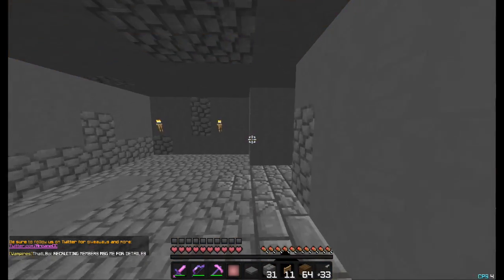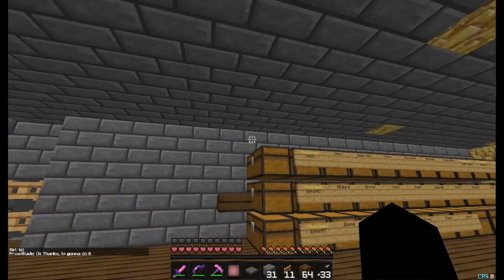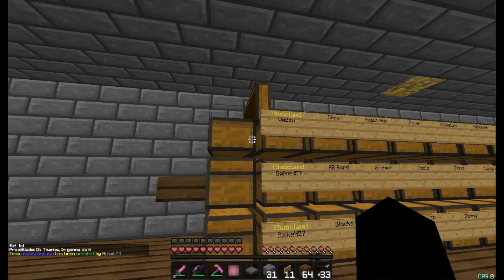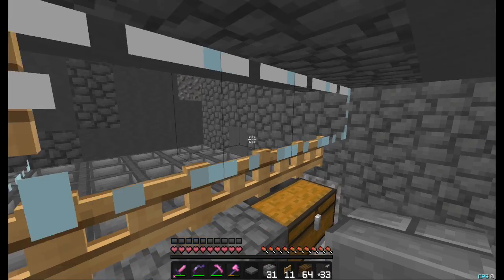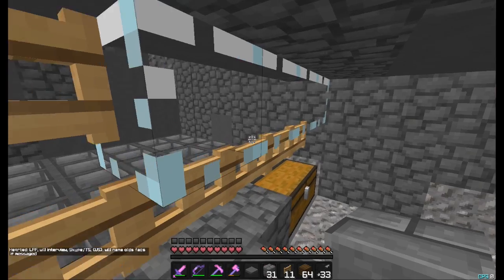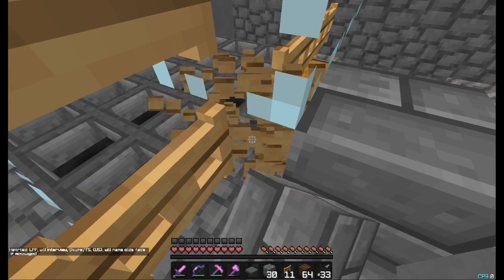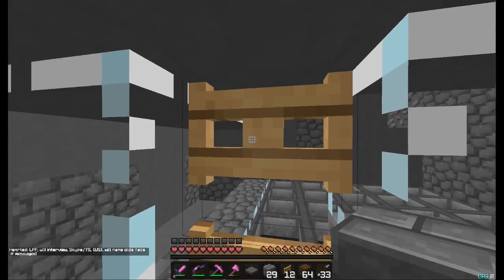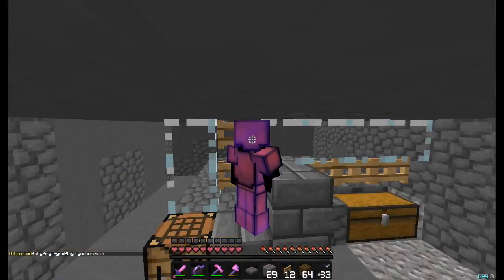I just logged in and saw some dude in our trap - he just logged out. I kept him in combat but I didn't have anything on me, so I had to go get my gear and stuff to trap him. I was a little late but he's trapped in here. I kept him in combat for as long as I could and right now I'm just trying to make a safe room so I can drown him out.